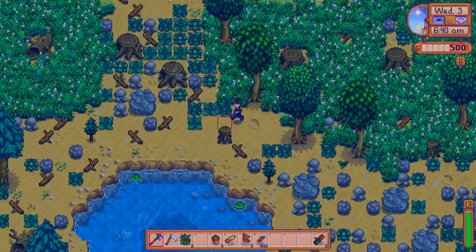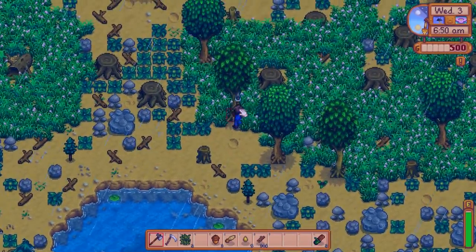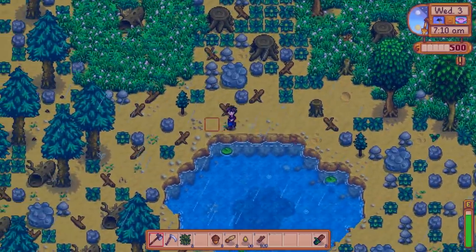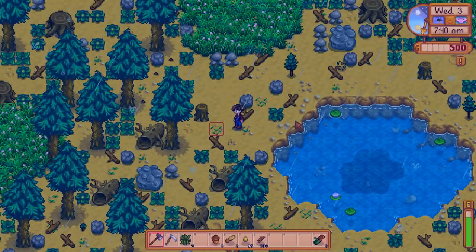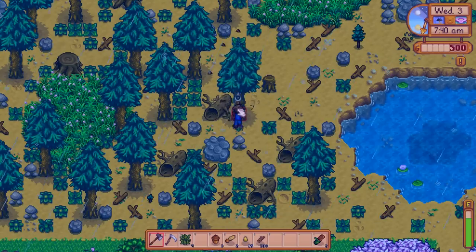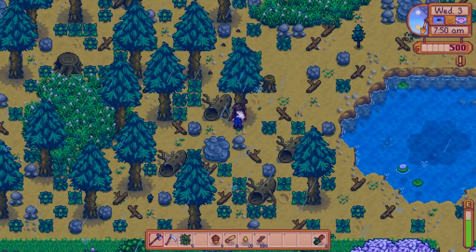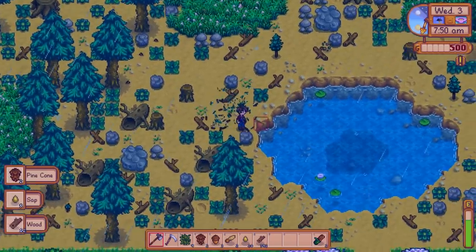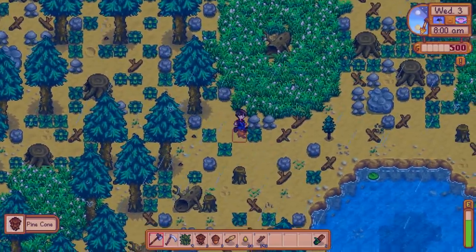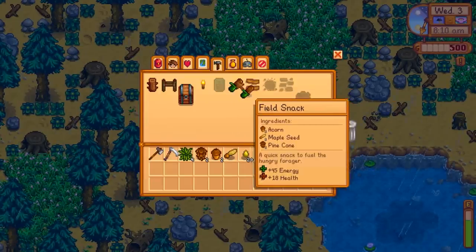I still have acorns so I need maple seeds and pine cones. This is a maple tree — let's cut it down, then try a pine tree. Magically there's a maple seed — so I think you are limited to how many you can find per day. Also avoid cutting things next to the pond — I just lost some items into the water. These little seeds sprout up next to existing full-grown trees, so you might want to consider leaving a few around because you can chop those for just two energy and they'll hopefully give you what you're looking for. There's a pine cone — that was easy!